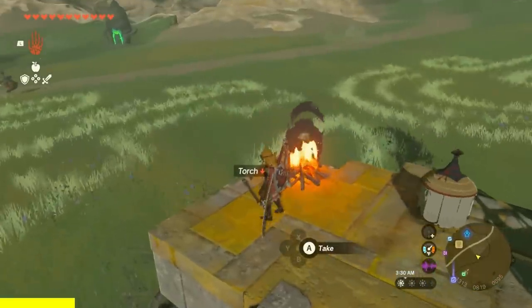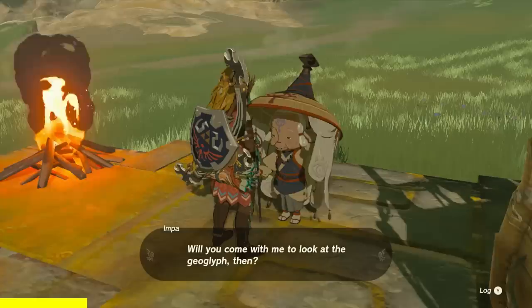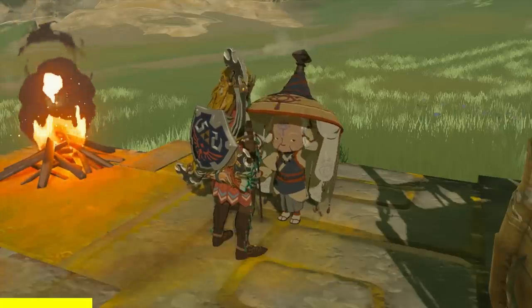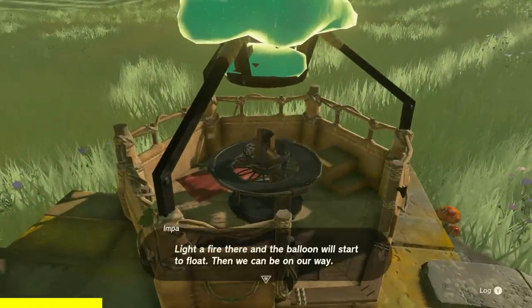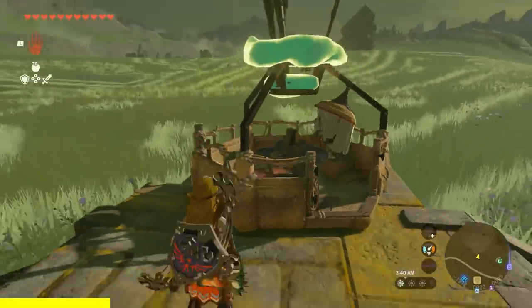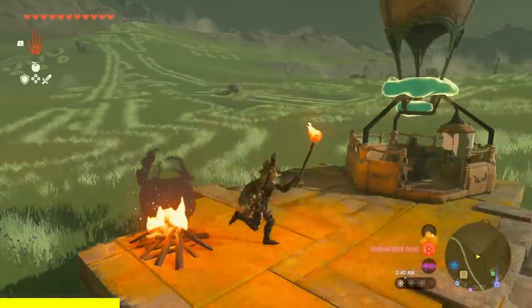The next thing you want to do is grab that torch, equip it, and before that, talk to Impa. Pretty much, you fix her balloon. She's going to talk about something and you want her to hop on. I'm going to avoid as much dialogue or text as I can so you guys can enjoy it. Anyway, just walk over the fireplace.